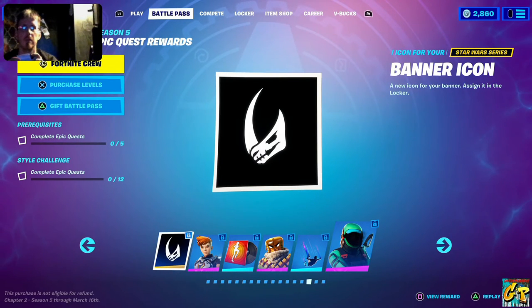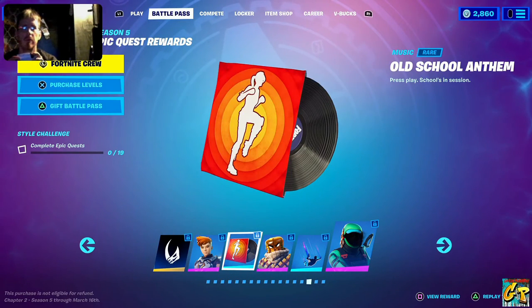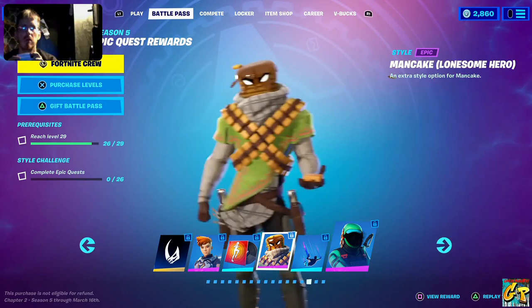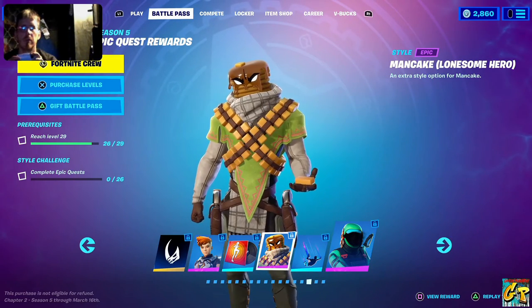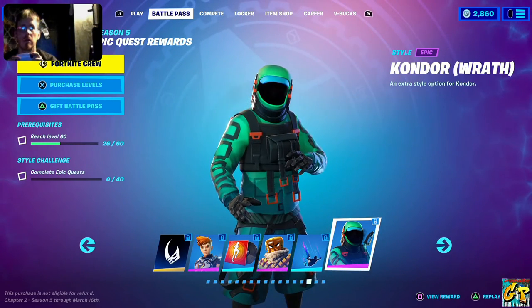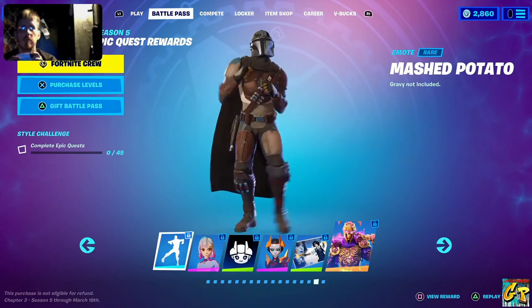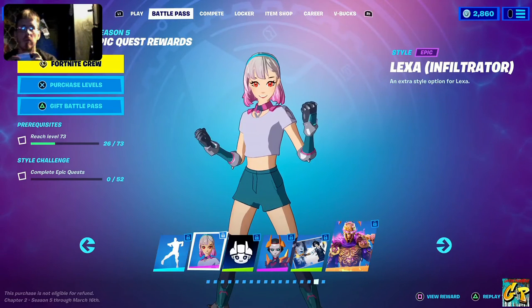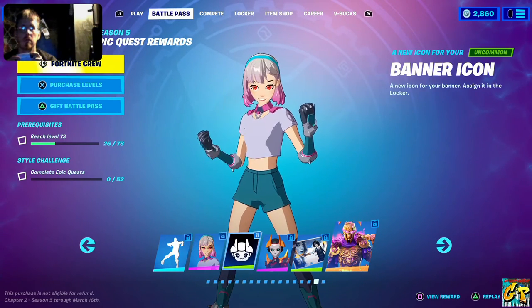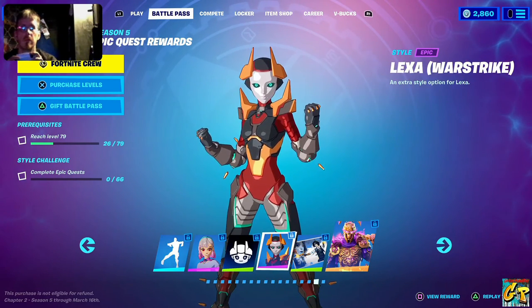Continuing on — this isn't at any specific level, it's just bonus content you get after you break level 100. Another banner icon, another appearance for Reese, Old School Anthem music, Mancake, Lonesome Hero appearance, Brightbox contrail, Condor Wrath, Mashed Potato emote, another appearance for Lexa, and a banner icon for her.